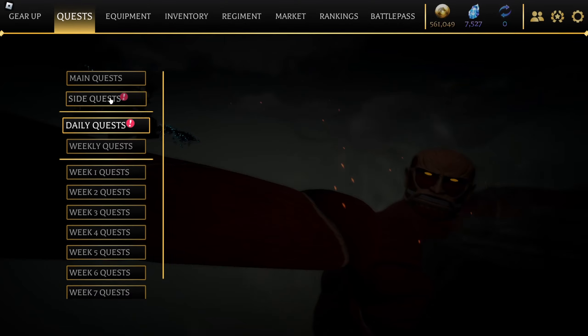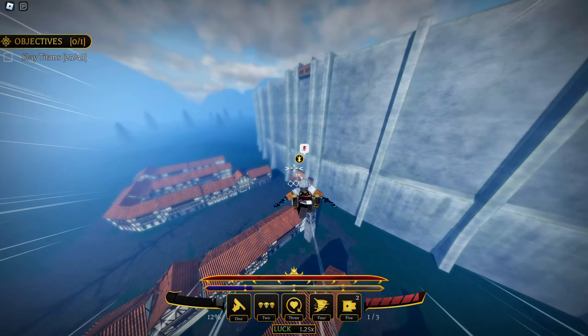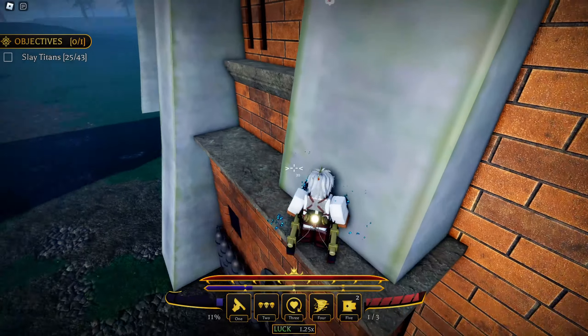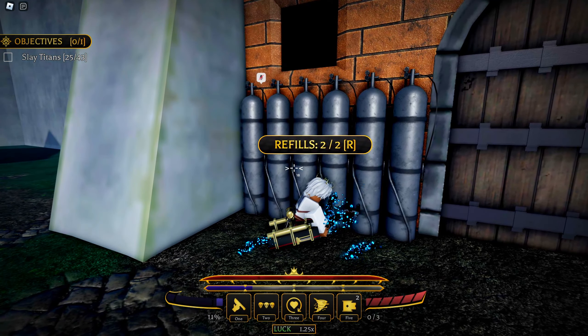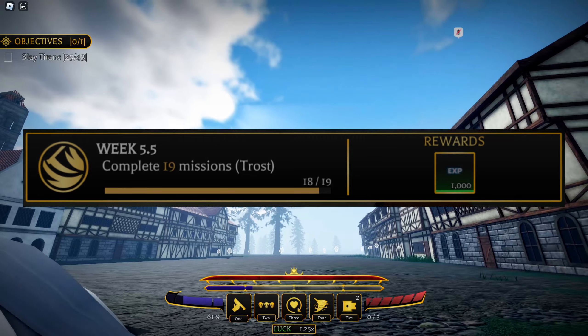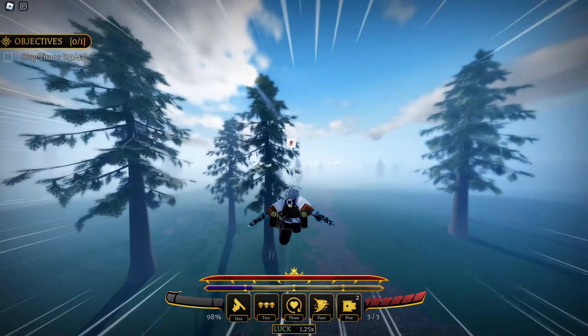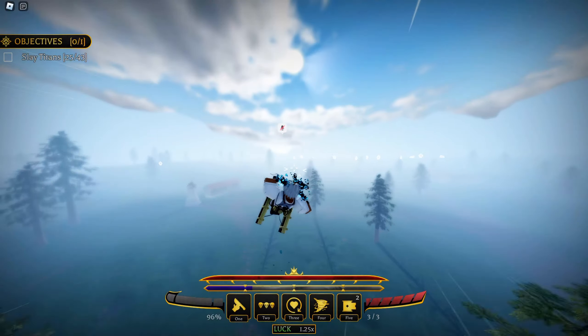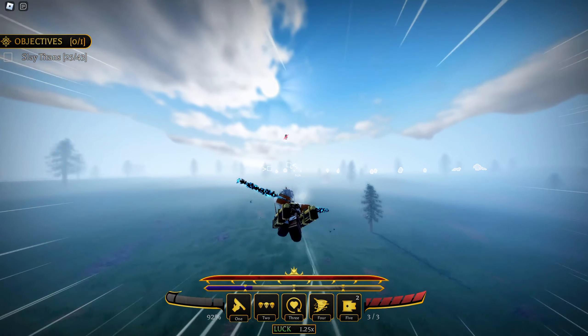Most quests give you gems which you can use to buy XP boosts in the shop, but other quests actually give you XP — and a lot of it. Some you can complete just by playing the game, while others can be done on the easiest difficulty. For example, 'complete 19 missions on Trost' — you can just go on the easiest difficulty and finish that quest a lot faster.